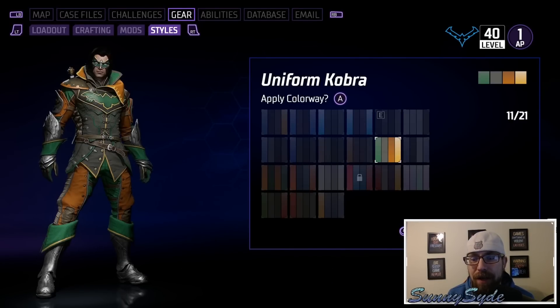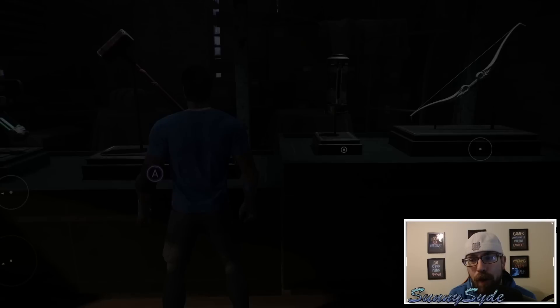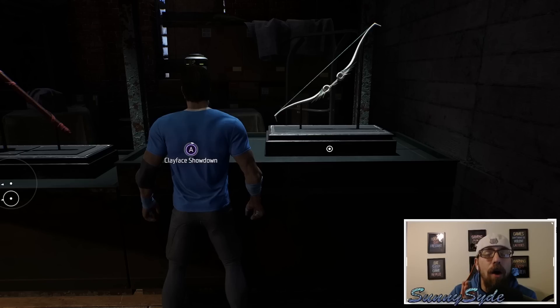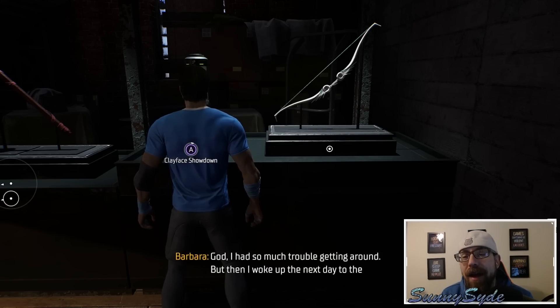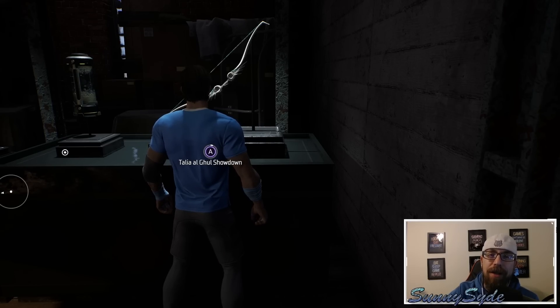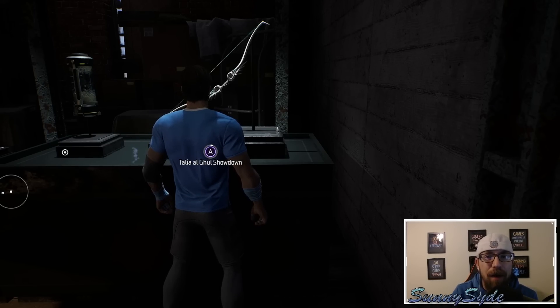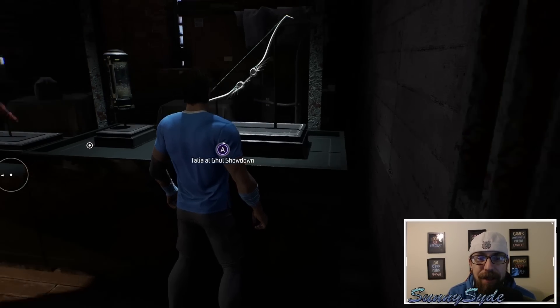We didn't know how to unlock the Ultra Pastel before, but you get it by beating Harley Quinn. Moving on, Clayface works the same way — beat Clayface and you get all four characters' gear at level 55 and unlock the Uniform Leviathan colorway. Then the final one, Talia Al Ghul, is where you get the level 60 gear for all four characters, plus the Chroma Blackout colorway.